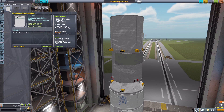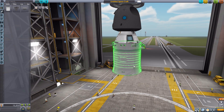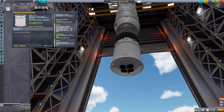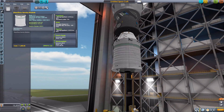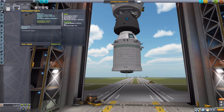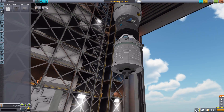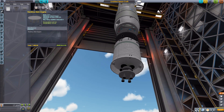In the engines category, the Shenzhou service module is separate from the others because it has a built-in engine. It has a max thrust of 10 kilonewtons, ISP of 290, built-in RCS, 5000 electric charge, and 300 monopropellant. The Tiangong main engine has 5 kilonewtons of thrust and 300 ISP using monopropellant. Finally, the Tianzhou main engine is back up to 10 kilonewtons of thrust, 300 ISP, monopropellant-powered, with four nozzles.